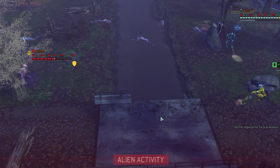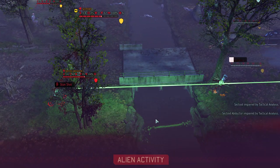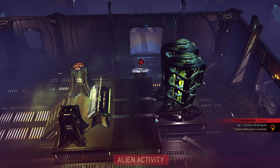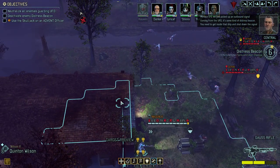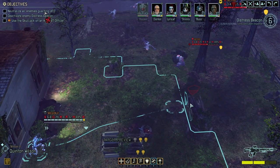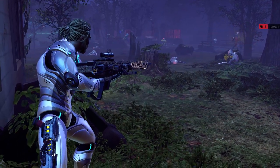Well, guess what — we do have a mind shield. Because if you're only fighting against sectoids it's kind of obvious what's going to happen, since sectoids tend to use their mind spin. All right, let's kill this guy. Good.